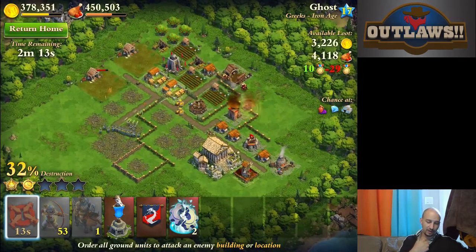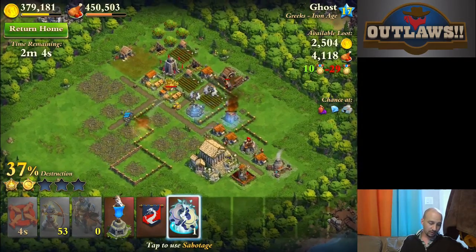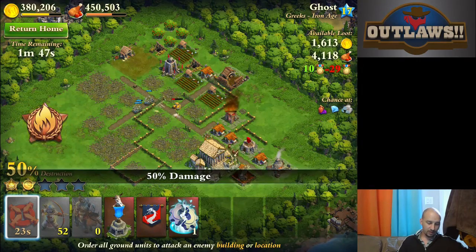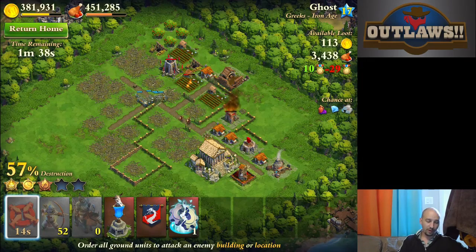We'll wait for this next rally point in order to take out that catapult, hopefully my guy survives long enough — nope. I'll throw a sabotage in there in order to get rid of that. Those catapults will destroy your little British troops. I've got 52, and the downside to using nothing but archers or riflemen when you're British is that they don't do a whole lot of damage to buildings — but it's power in numbers. This is the equivalent of a zerg rush.